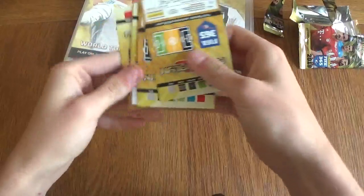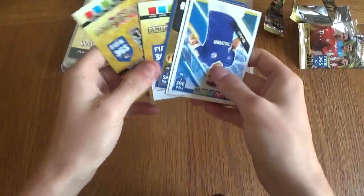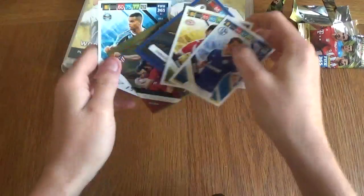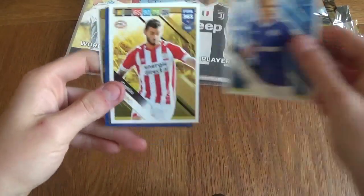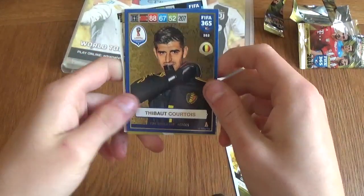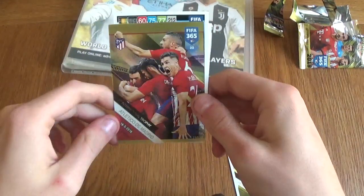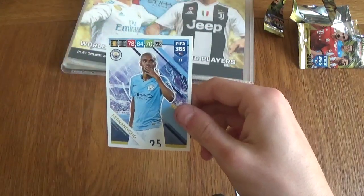I will be doing a full box break — probably tomorrow — so subscribe to the channel so you don't miss out on that. In this last packet it looks like one of those World Cup cards. We've got Conor Plianka, Pereiro, a FIFA World Cup hero in a Belgium kit which is really cool. We've got Atletico Madrid's 7th international trophy card, Alisson, and Fernandinho.